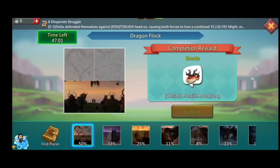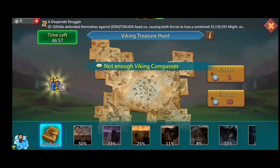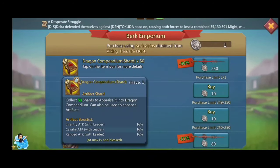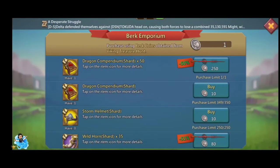I am currently watching How to Train Your Dragon to remember things about it. There is one more interesting thing in the How to Train Your Dragon collab event — the Buck Emporium. Inside the Viking Treasure Hunt event there is a Buck Emporium shop, and you can collect lots of rewards from there while simultaneously collecting puzzles and coins.